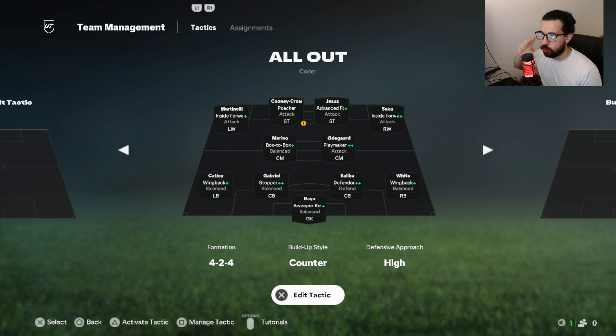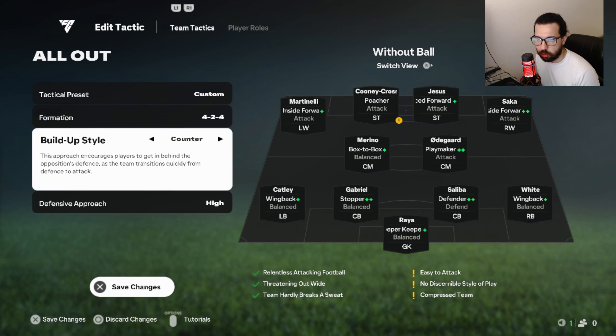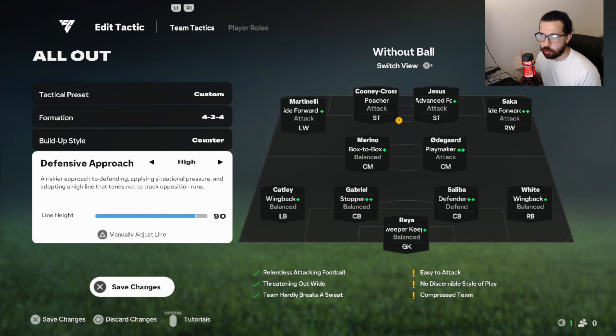All-out attack is going to be the 4-2-4. Press build-up style counter so you can play quick tiki-taka. I had to use this one time — not even in foot champs, I had to use it in Division 3 trying to get to Division 2. Literally quick goals — I scored the fastest goals with this. The reason isn't just the counter, it's because of the high line at 90. You get that auto offside trap and get into your opponent's face aggressively. But this 90 line height stays between us — don't tell anybody.